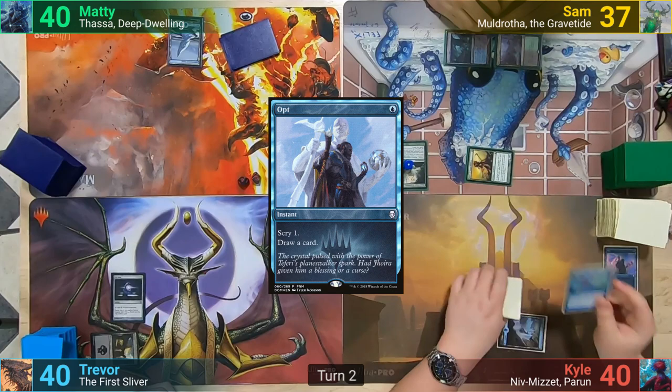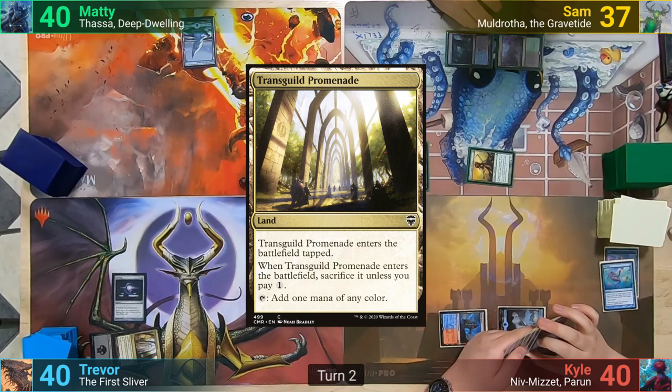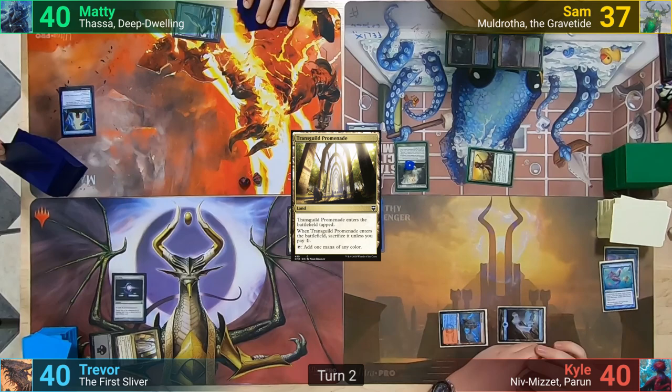Kyle draws and plays Ponder. He rearranges his top three, then draws a card. He plays a tapped Steam Vents and passes turn. Trevor plays a Transguild Promenade, which comes in tapped, and he pays the one to not have to sacrifice it. He then passes to Maddy, who at the end of turn also casts Opt.